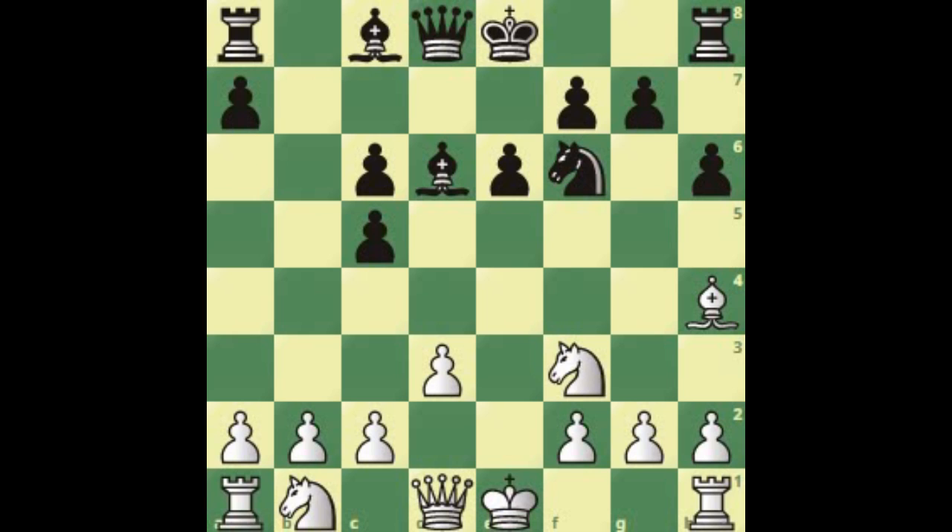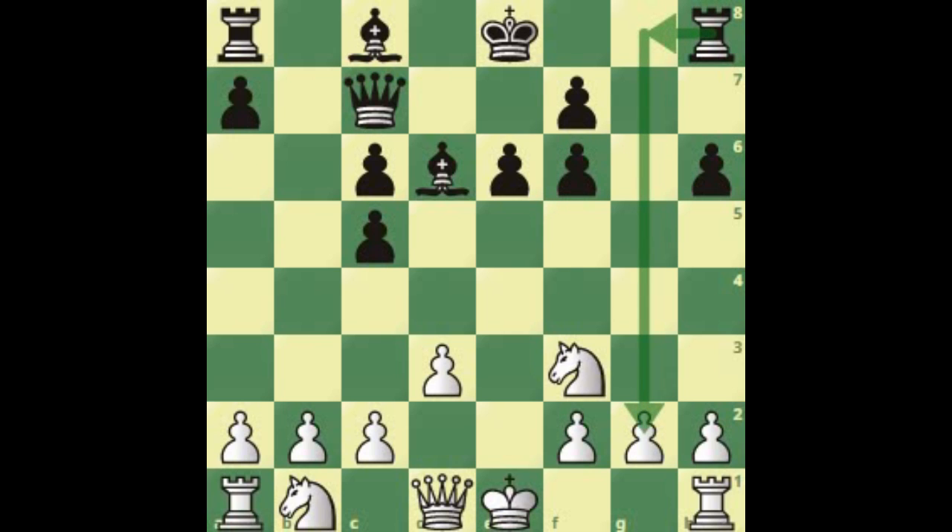Knight b2, knight e4. Either take the bishop or... Let's look at two scenarios: g5 and what to do next, and queen to c7, which is kind of thematic in these positions. You can just do bishop takes, pawn takes. Now black has an attack on the g-file soon enough, with these two pieces aiming at the kingside.